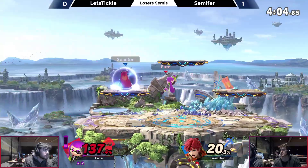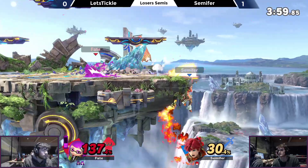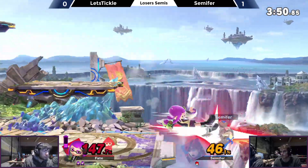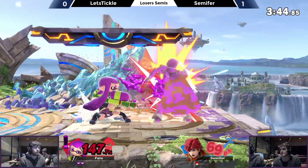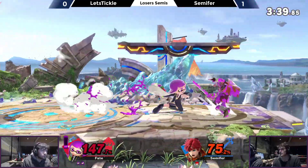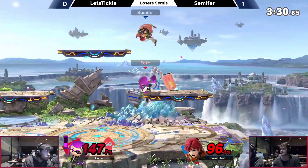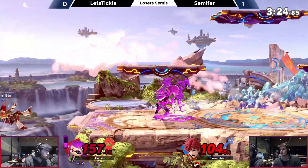Definitely wanted the sweet spot on the hilt there. Parries that — not able to get the nair though. Knowing that Tickle would want to shield after that, expecting a smash. Wasn't able to get the back air, but he's going to get double fair off stage instead. Carefully making his way back here — clinging on awkwardly. It's not looking good for Semifur right now, although Tickle is low on ink. If he's not able to close the stock out, he won't be able to charge up. It's just high enough and too much rage that he couldn't convert off the back air.